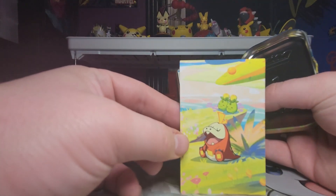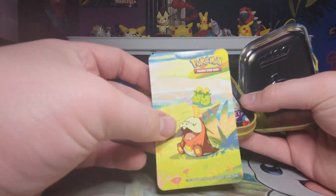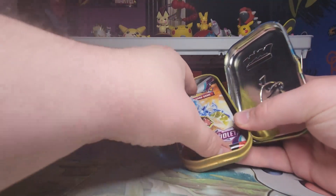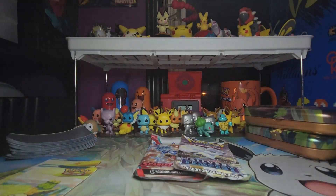In each tin you get a card, you get a sticker of the exact same thing that's on the card, and you get two booster packs — a Scarlet and Violet and a Silver Tempest.